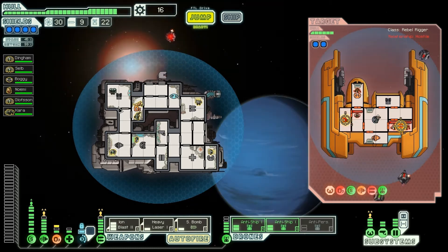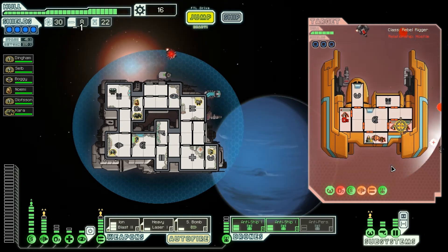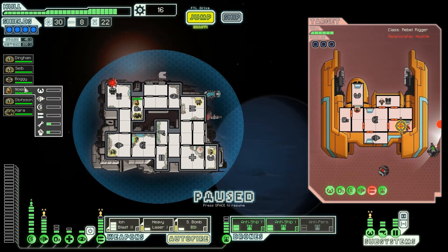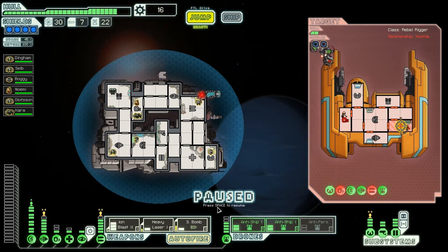The oxygen system is down again. I'm moving the smart bomb – as I'm calling it – onto their cockpit. Actually no, I'm putting it on their weapons because there are two guys in there. If I get the bomb in like that they're dead and can't repair their weapons. We took out another guy – we're absolutely creaming them. No oxygen in the weapons room anymore, so I'll move the heavy lasers and the ion onto the shields.